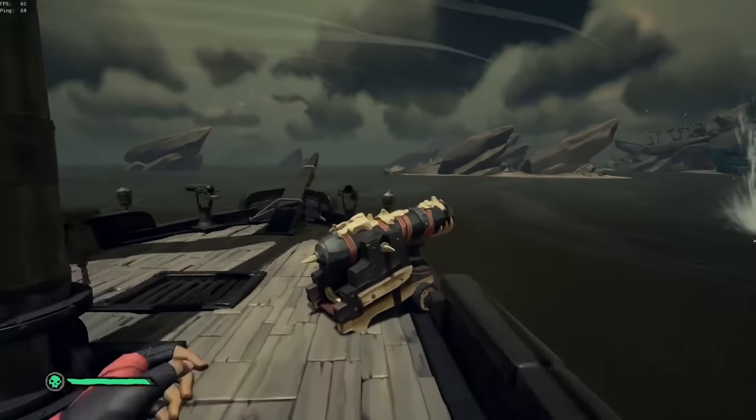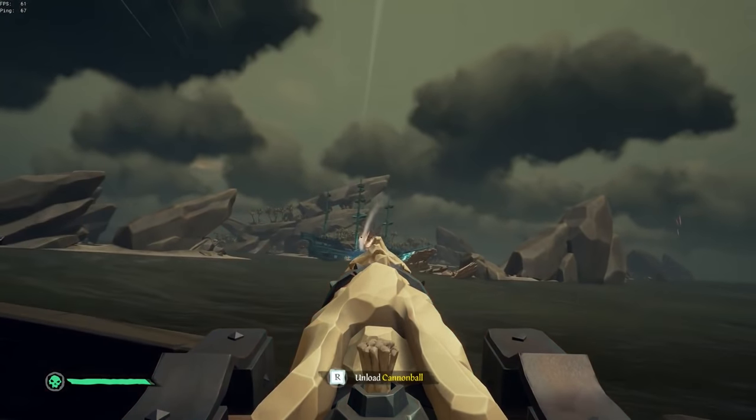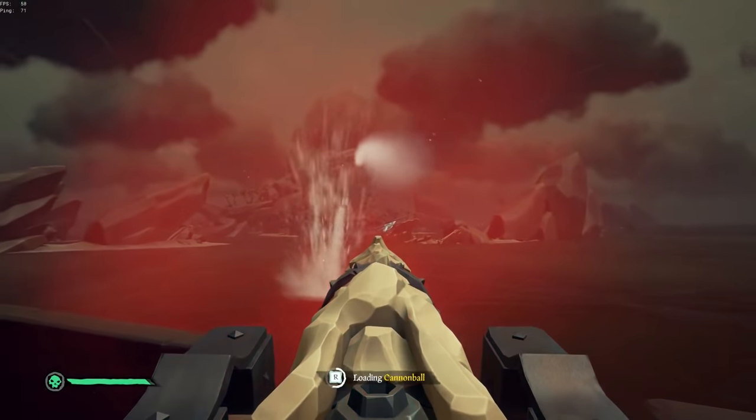If your enemy is firing back at you, one thing you can do is aim your shot at their cannons rather than their lower decks. That way you can knock them off of their cannons and protect your ship.